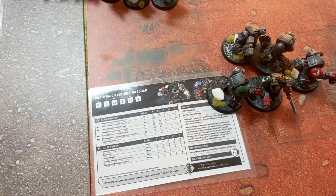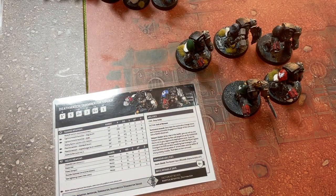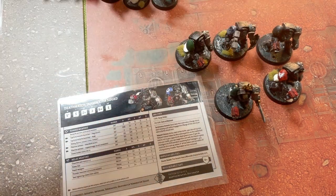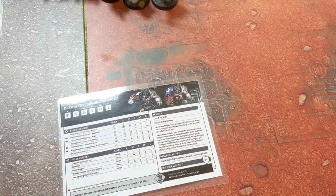Coming in from deep strike in the teleporter, I have the Death Watch terminator squad. These behave very much like normal Space Marine terminators except their squad can be varied. The sergeant has a power weapon, and then there's a thunder hammer and storm shield which gives him plus one wound, so he's got four wounds. That's quite nice — if a three-damage autocannon hits him and one goes through, he's still on a wound, so I lose one model rather than two. And his thunder hammer is quite tasty. These guys should drop in a bit later on.